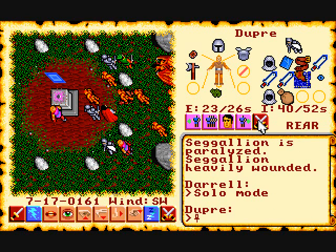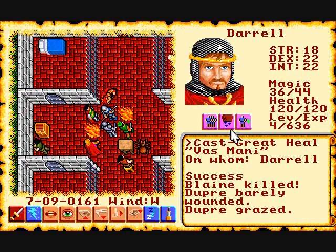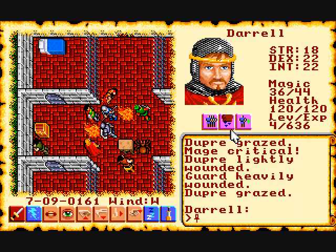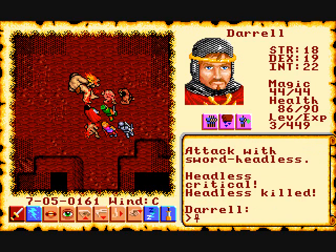Here are the attack modes: front, rear, flank, berserk, retreat, and assault. Of course you can even manually control them. After you kill enemies there are dead bodies left behind that you can search to find equipment.